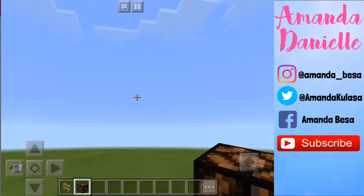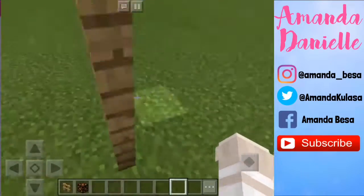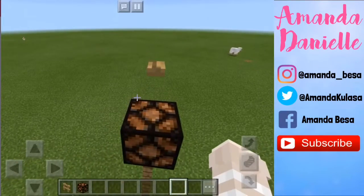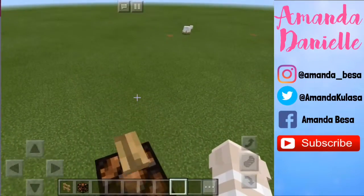Once that's all done, you can just send it in your chat, and you can see this block is like an invisible block.